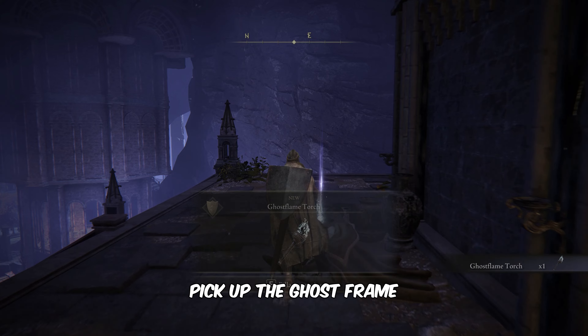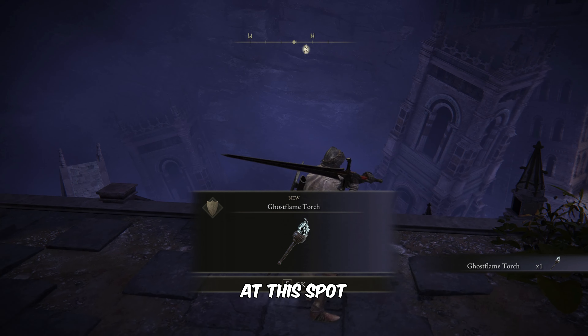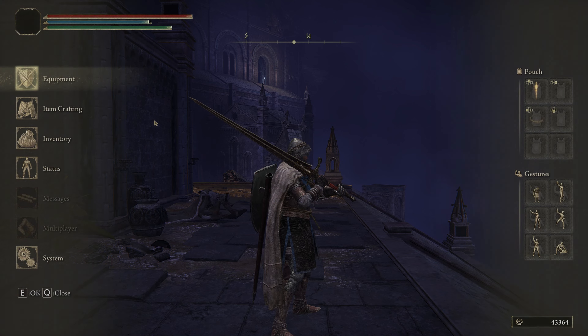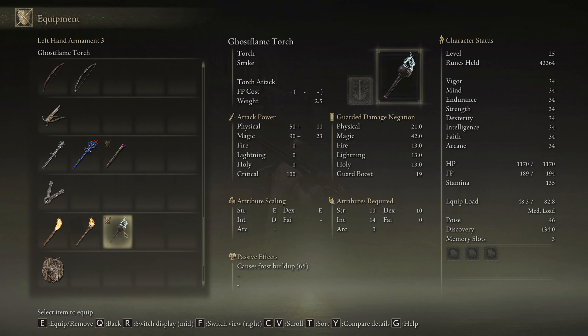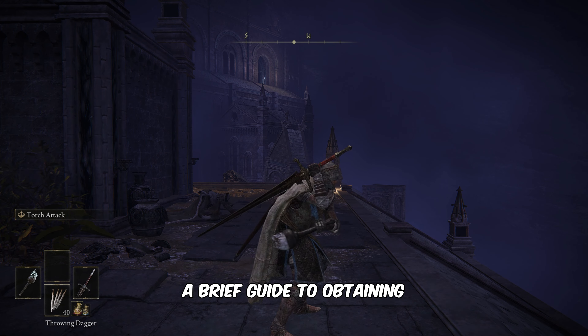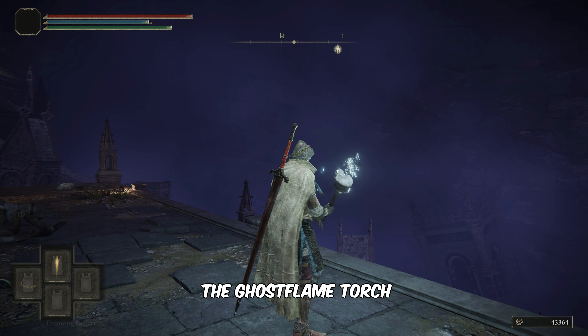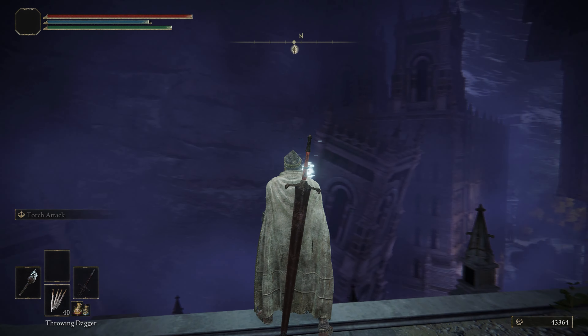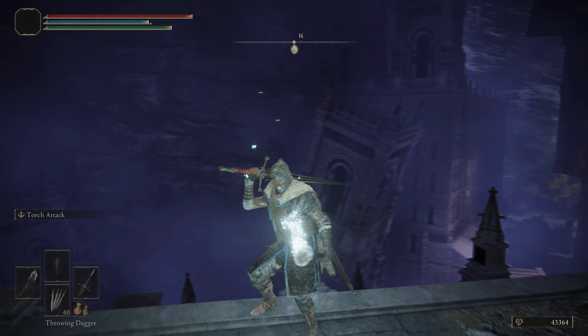Pick up the Ghost Flame Torch from a corpse at this spot. And there you have it folks, a brief guide to obtaining the Ghost Flame Torch in Elden Ring. Thank you very much for joining me.